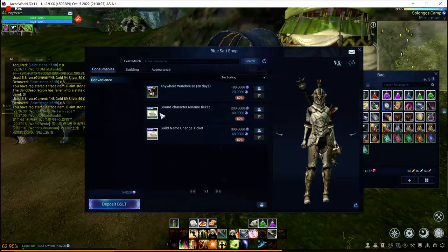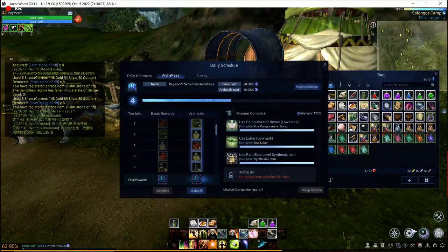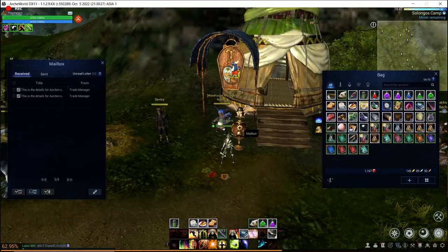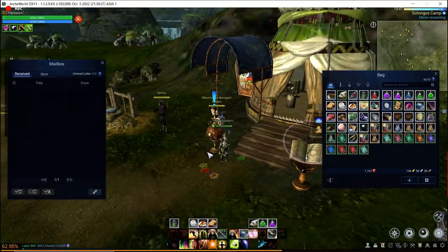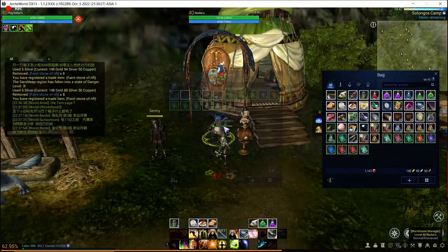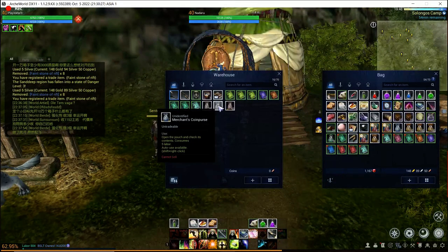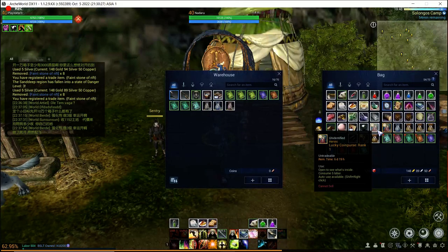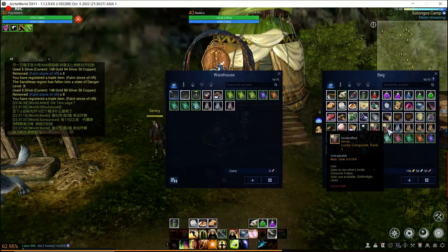I really wish they didn't sell character name tickets, because reputation is supposed to matter in games like this. We do have some mobs to farm — we need to kill 200 more mobs to finish our daily quests. Let's start the episode with a bang though and go ahead and open up some of those lucky coin purses.